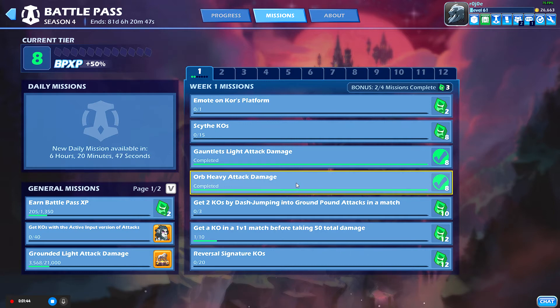Heavy orb attack damage — Petra is awesome for this, Thor is also not bad. You can probably use Dusk or Reno. Think of anybody else with orb. That's heavy attack damage. If you use the Xbox controller that's the Y button; light attack damage is the X button.